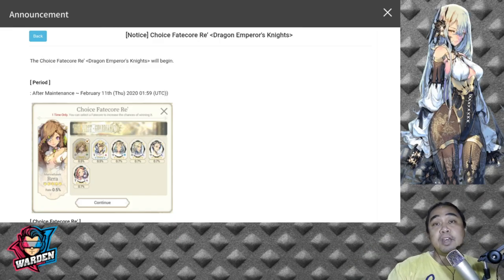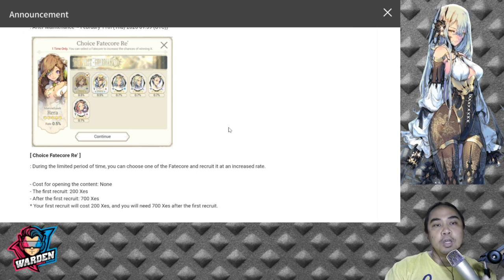What we have here is an event that's currently running — it's a Choiserie banner for Dragon Emperor's Knights, or the First Guardians. This video is more of a ranking, but I'll run through the event just in case any of you want to summon for these First Guardians. You have to choose from seven of them, and once you've chosen a First Guardian to summon for, you'll be summoning for that hero for the rest of the duration up until February 11th. The important part is choosing which First Guardian you'll be using.